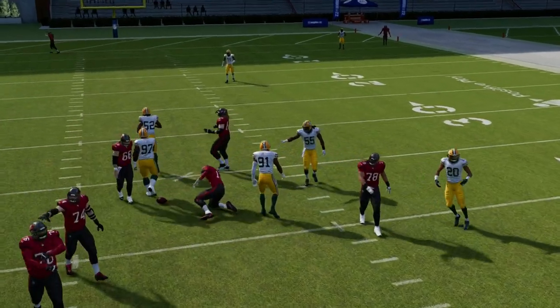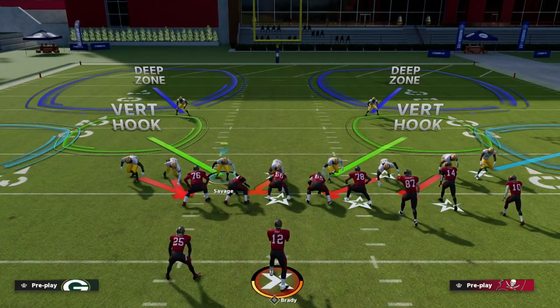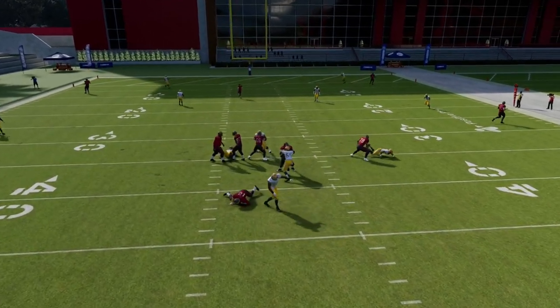At the snap of the ball, you're going to run down and click left trigger, and you'll see that this edge pressure will absolutely scream. This defense is also really good because you can't weak-box it — it's a nickel set, not a dollar set — so it creates incredible pressure.